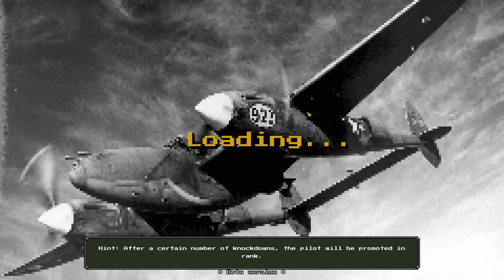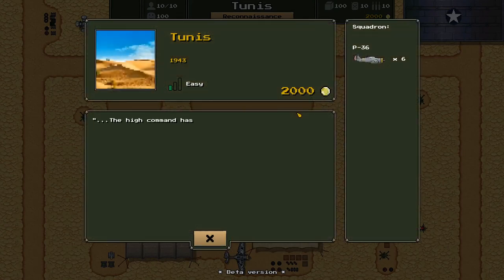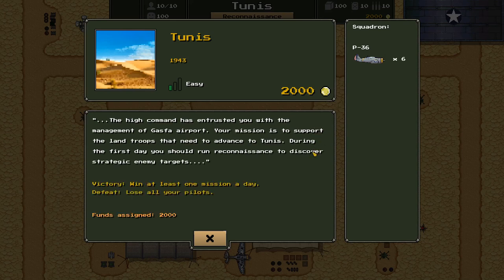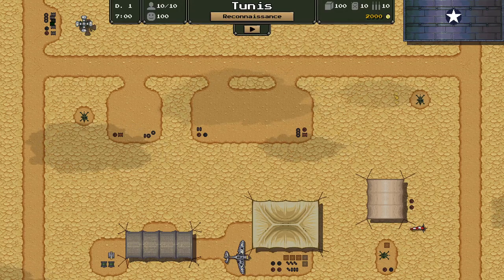I had already started the campaign to get a couple basics under my feet so I knew what I was doing. So you can see here: Tunis, 1943, easy campaign. We start with 2,000 gold. The high command has entrusted us with management of Gasfa Airport. Our mission is to support land troops advancing to Tunis. During the first day we should run reconnaissance to discover strategic enemy targets. Victory requires winning at least one mission a day; defeat means losing all pilots. This is our airfield that we're in charge of managing.